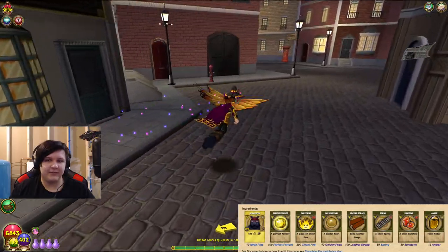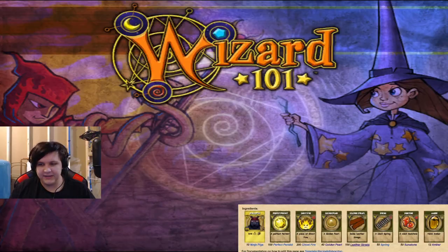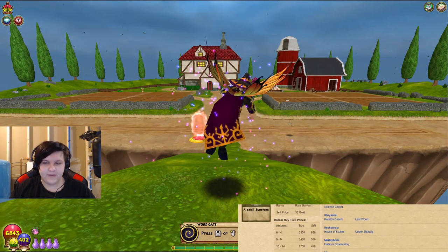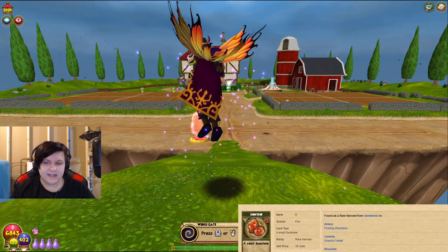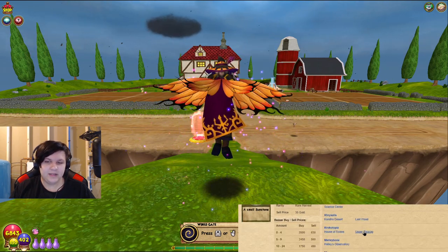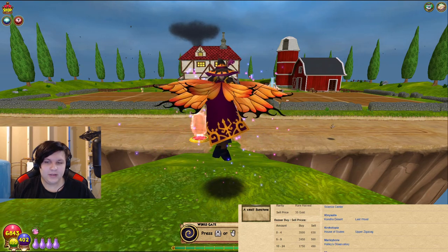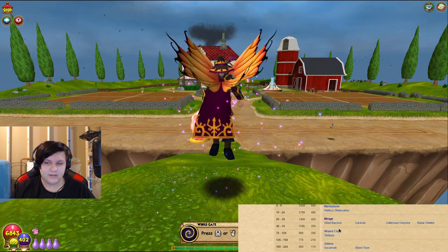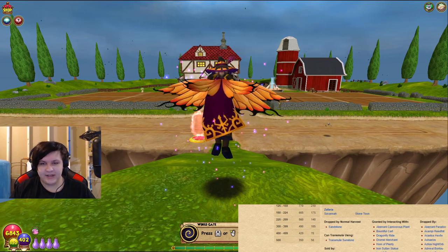Sunstone is next, which you get from transmuting sandstone. There are many places to find sandstone. You can find it in Floating Mountains, Science Center in Chrysalis, the Conda Desert, Lost Wood, Crocatopia, the House of Scales, Upper Zigzag, Halley's Observatory in Marleybone, Mirage, Tartarus, and Savannah and Stonetown.